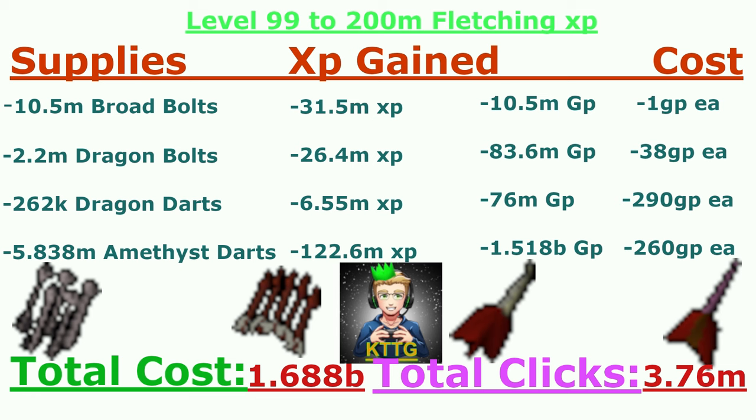The amethyst darts cost me 1.518 billion GP at an average of 260 GP each. In total, this grind cost me 1 billion 688 million GP and took 3,760,000 clicks — absolutely insane.